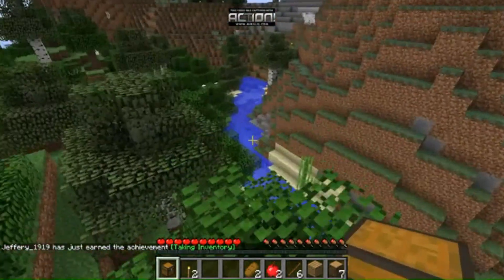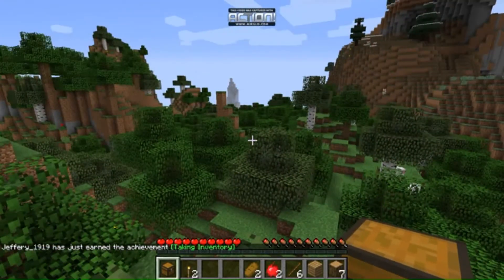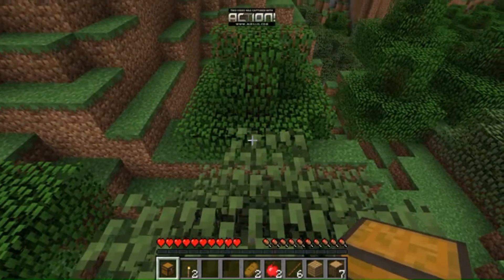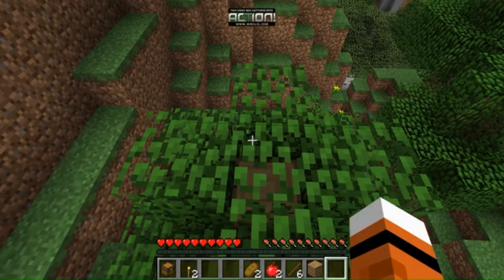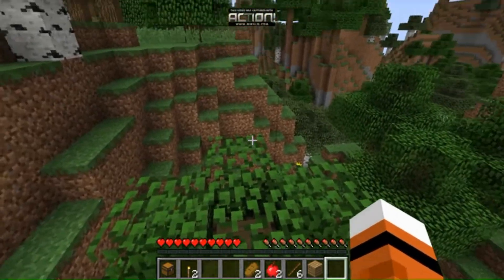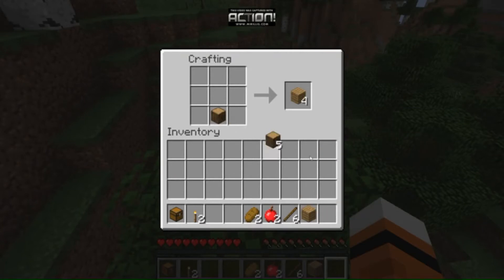There we go, first achievement. First thing we need to do is make a pick, so we'll make this. Clearly using my laptop here. So we'll just make a basic wooden pick and collect some stone.